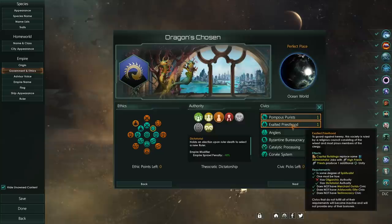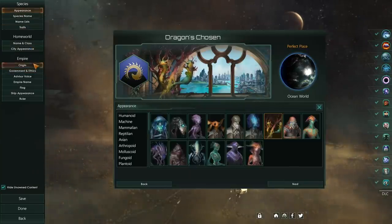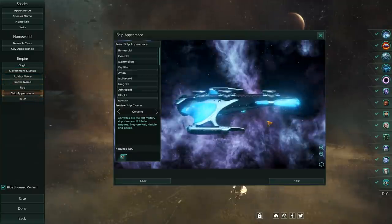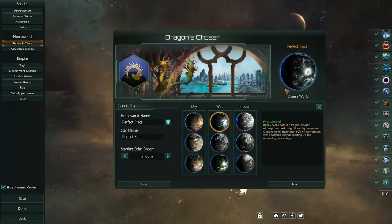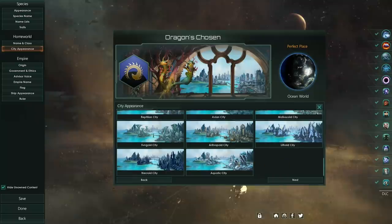We are the Exalted Priesthood because, well, it's all about worshipping the dragon in the sky, so I think that only makes sense. We are going to be a unity rushing build with this setup, just because that's kind of how it happened. We are of course using the aquatic ship appearance, though I'm not using the aquatic buildings because I don't like them very much — it's one of the only things I'm not a big fan of with the DLC.